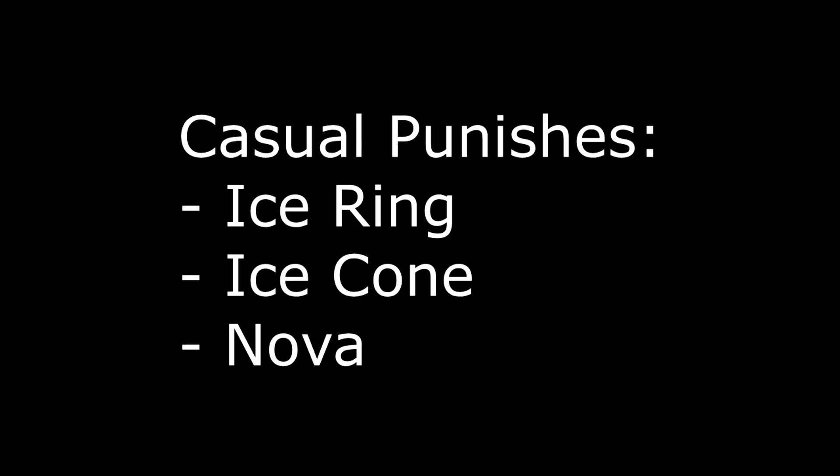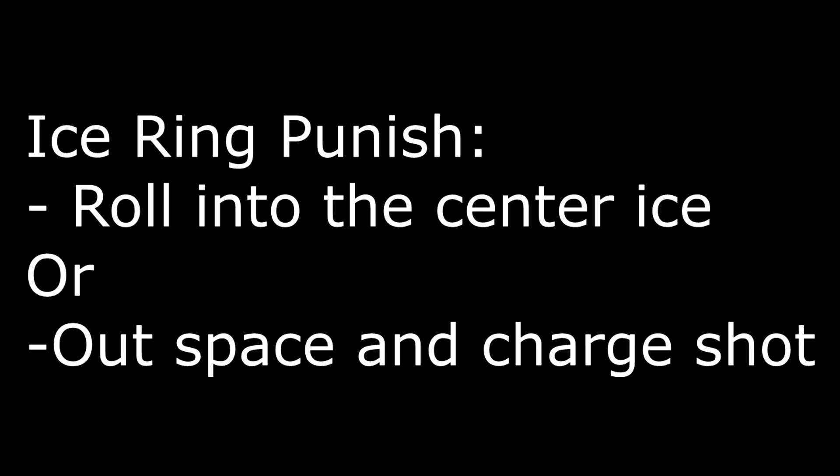On to some casual punishers that you can do. I'm mainly going to go over the Ice Ring attack, the Ice Cone attack, and the Nova. Keep in mind that this is what I ended up doing, and there will certainly be more optimal ways of punishing its moves, especially ones that maintain your bow charge. The safest way to punish the Ice Ring attack would be rolling into the center, followed by a Quick Shot, Normal Shot, and Power Shot. If you can position well, you can outspace the rings and charge your next shot.